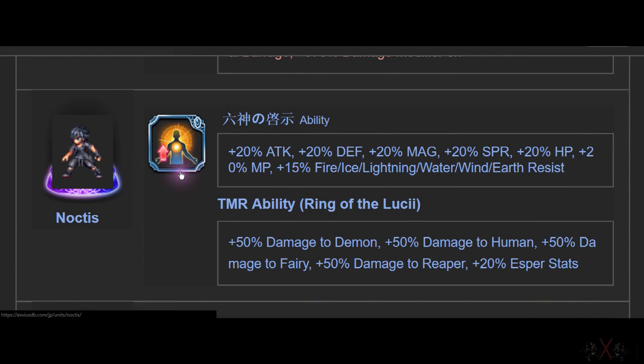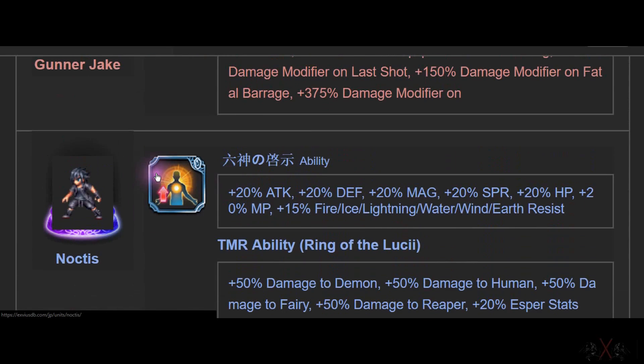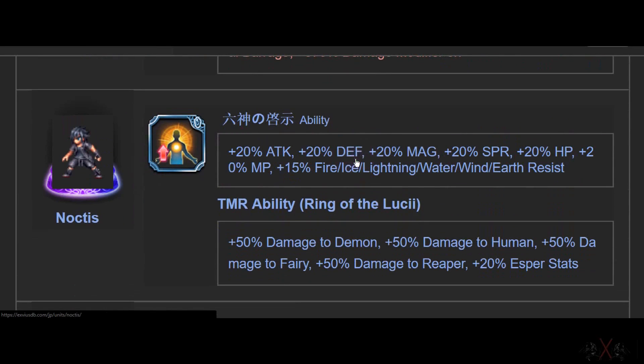Noctis. Before this you had Lucia Sling, which was very good. Now look at his passive — 20 Attack, Defense, Magic, Spirit, HP, MP, Fire Resistance. It's just all over the place, nothing particularly good. In my opinion it's decent. If you want to maximize one thing, this is not the one you're looking for. But with Ling Lucia alone, 10 of them is good enough.